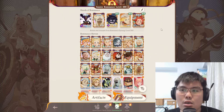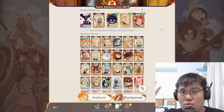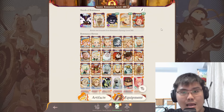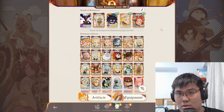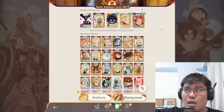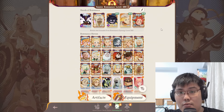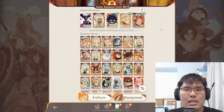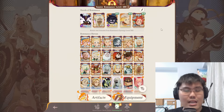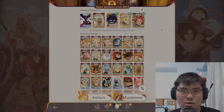That covers the different things to focus on in case you're in the same category I've been speaking about. If you're wondering what my celestial hypogene unit collection looks like on my main account, let me know — I can do a video on that and explain why I went for specific units. If you want a compilation in one video, let me know down in the comments below. That's it for this video — thank you very much for watching, and I'll see you guys in my next video!